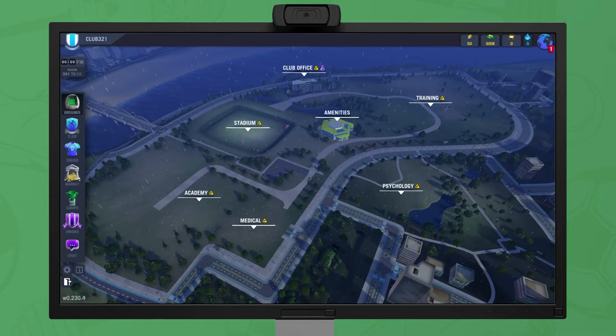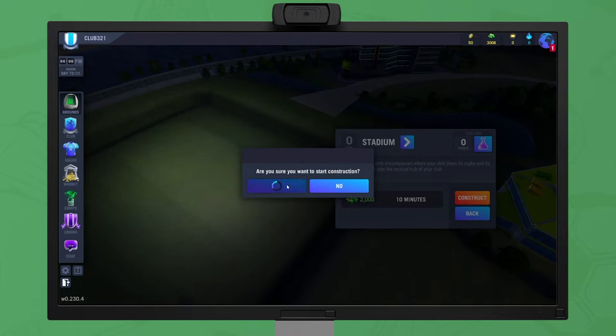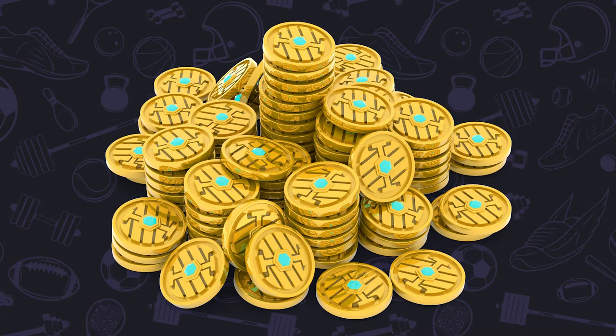Let's begin by constructing some key buildings. To build your stadium, click the upgrade button. Upgrading buildings allows your club to improve and provides you with rewards and new technology to learn. Construction costs some club cash and will take time to complete, but you can use tokens to complete the project immediately. Tokens are an in-game currency which you can use to buy valuable items and make cosmetic changes to your club.